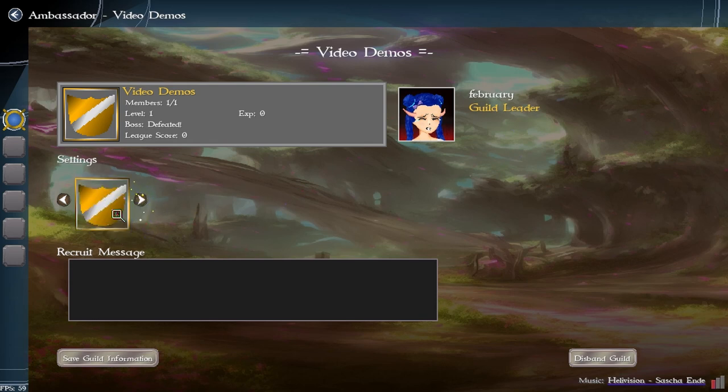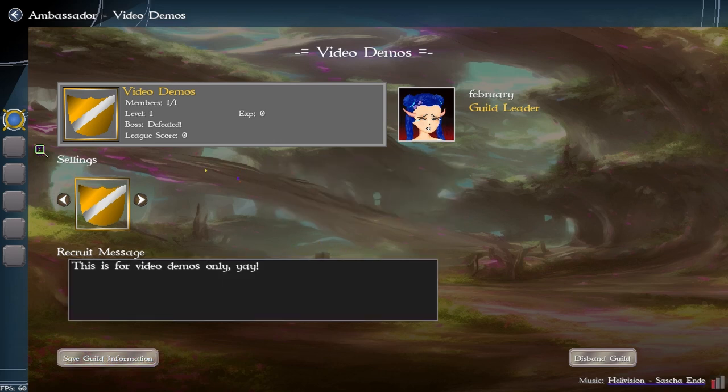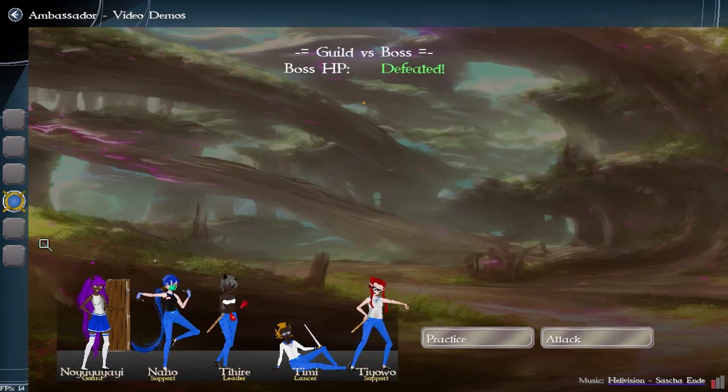I did a placeholder icon and drew up a quick one — I'm going to redo it. The main thing is I have the functionality in. Our recruit message is 'This is for video demos only.' We saved it — awesome. I'm the only member, and you can donate, though donating costs like a hundred thousand which is fine if you're brand new.